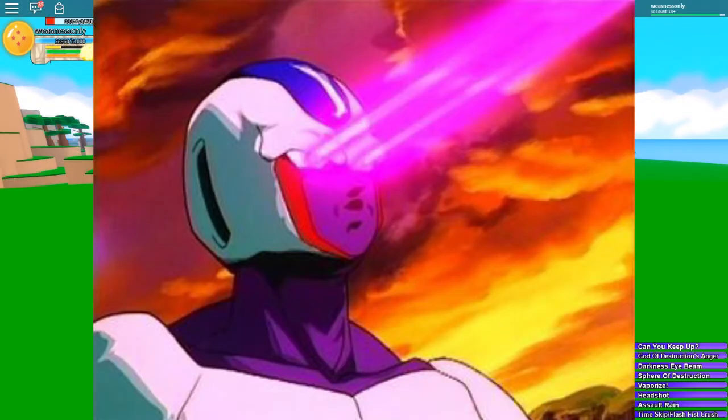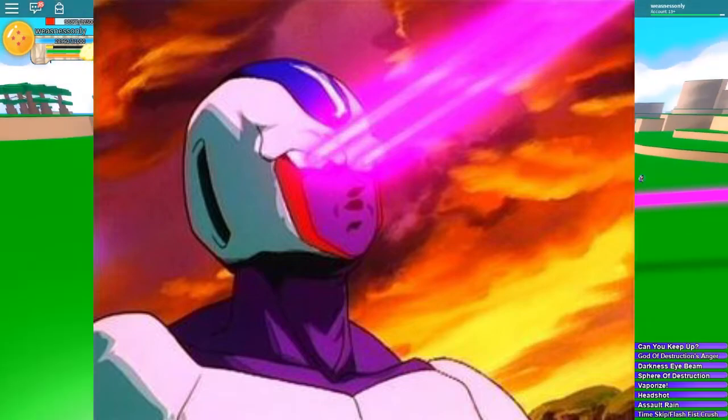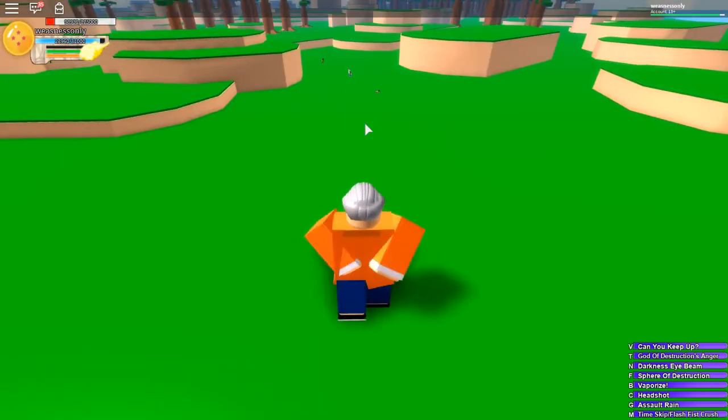Now for our next move we have Darkness. You go ahead and lean back and bam — it's like a freaking laser that comes out. It's insane, people don't expect it. That's why it's so cool — you look like the boss.